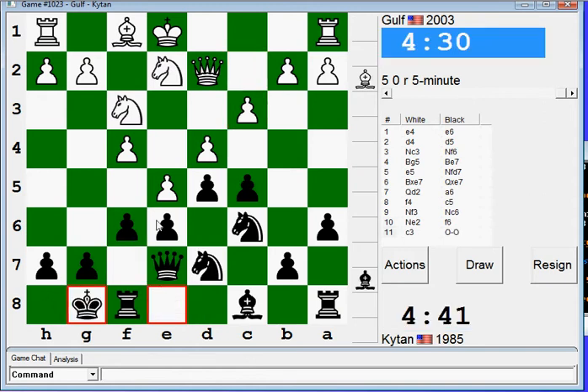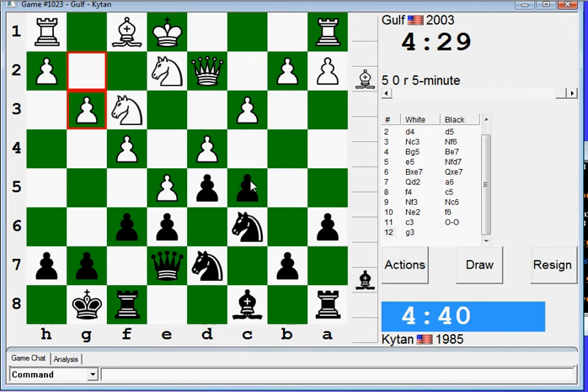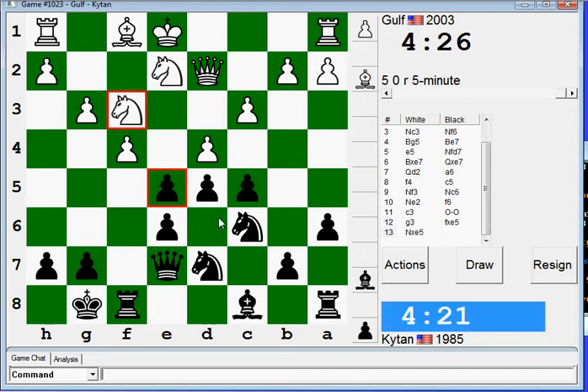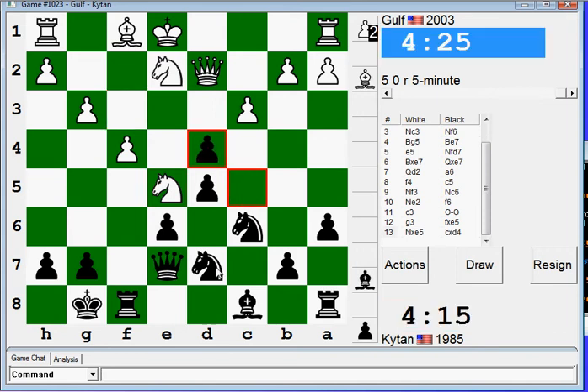I'm going to go ahead and castle King's side into this. And now, what's the correct order? Take here first. Take here. Play my knight here. Take here. I'm not sure what the correct move order is. I think taking here — that looks wrong. I'm just going to come straight out and say that that looks wrong. Taking with the knight like that.